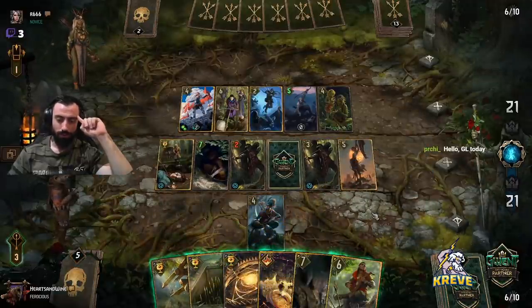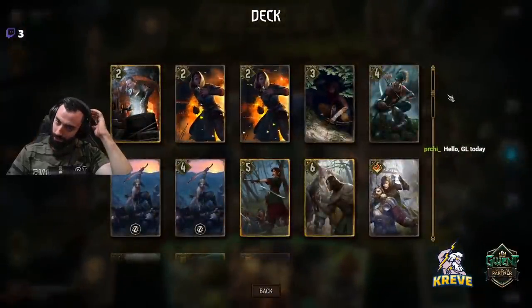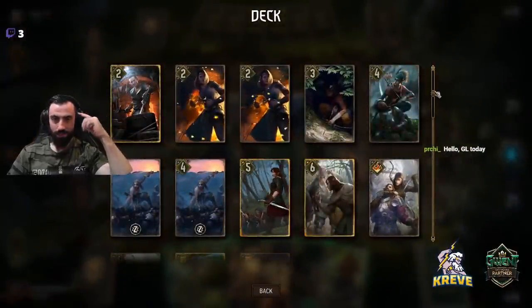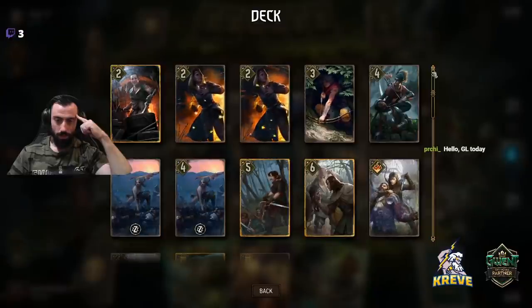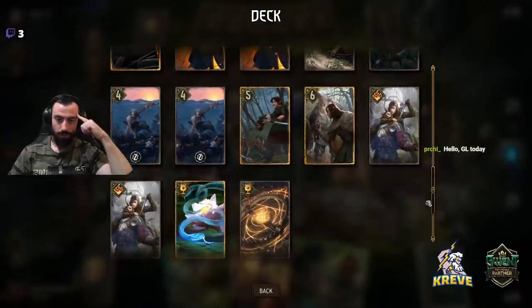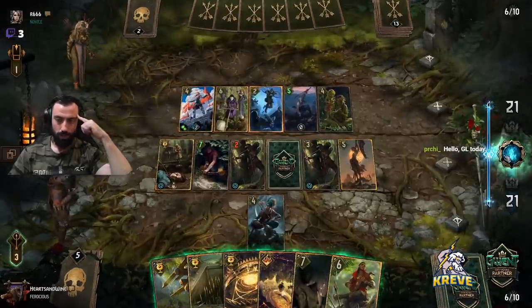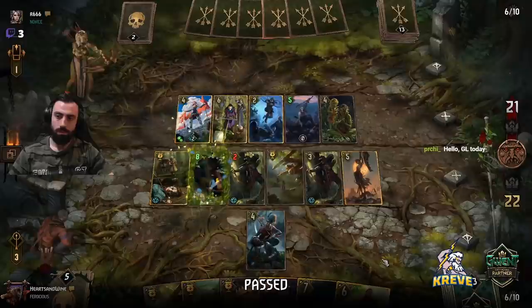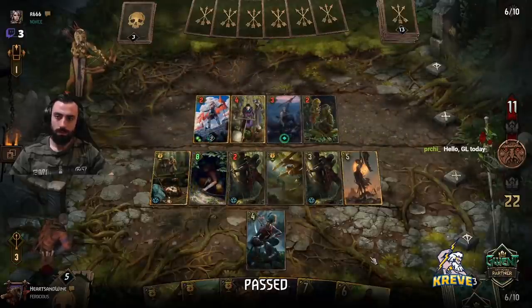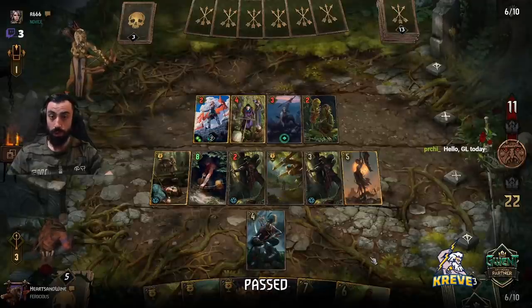I feel like double is a bit of an overcommit because we want to save these for later. We've just got so many bronzes in deck. Yeah, it's taking away from our Eldane and Venosul value later. I may pass — if we go a long round three, we're still happy. They've gone down a bit of points here too.